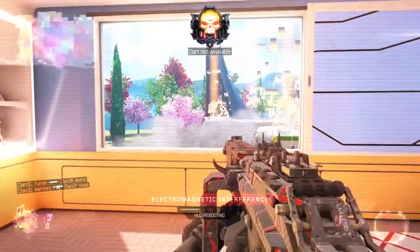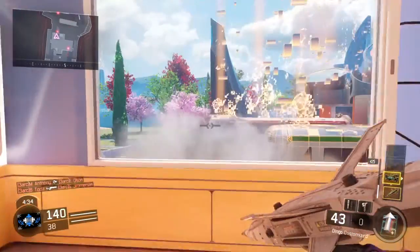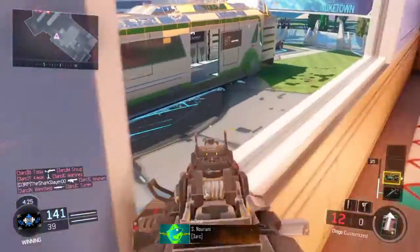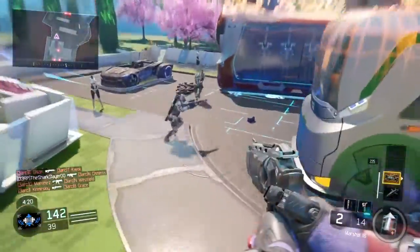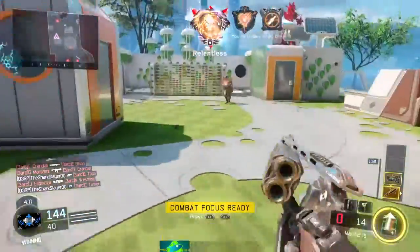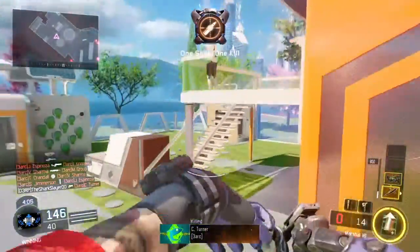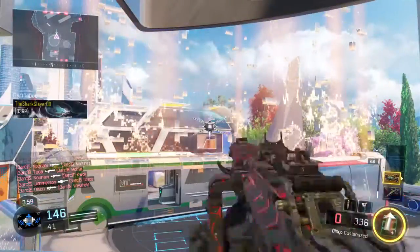Alright, here we go, see if we can get it. We got EMP'd. Here we go, let's see if we can get it. Pull out the dart, call in the mothership. We should reduce our score so we just have to get a dart really quick — shouldn't be too hard to do. Alright, we've gotten it. Pick up a little bit more ammo. Here we go: dart, hover over mothership, throw, call mothership.